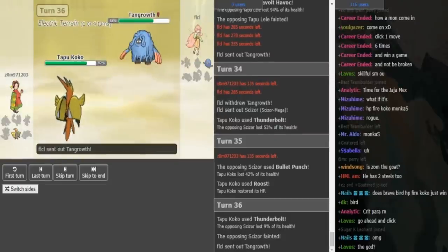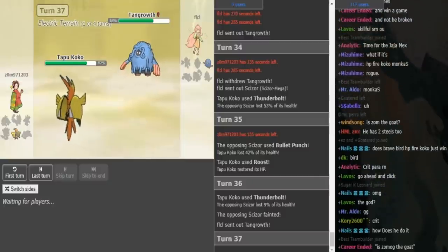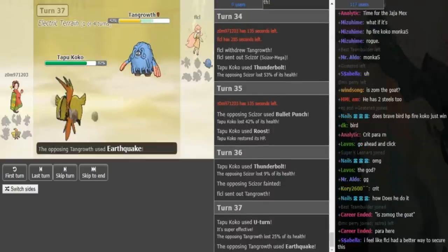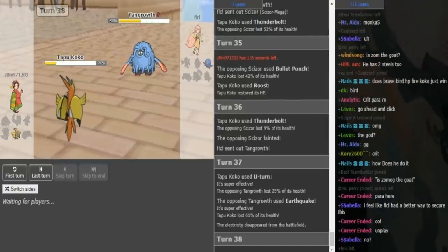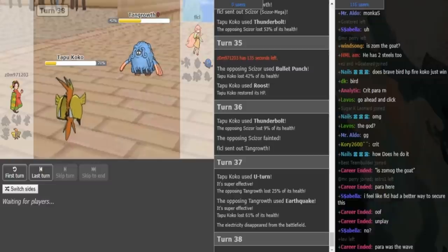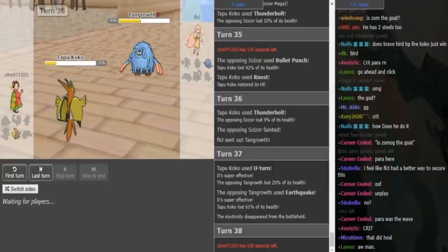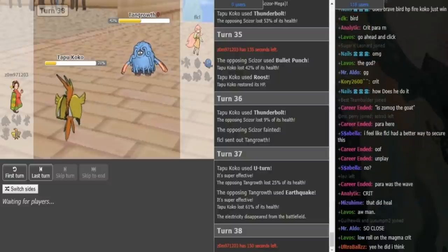His only way of winning now is para-fully paraing the Tangrowth because FLCL is just gonna click Leaf Storm with the Tangrowth, which should do like 60% to the Koko. Koko goes for U-turn. I guess U-turn crit might have been able to do it, but I think T-Bolt is what he should be clicking to get the Para, because that's a higher chance than critting — critting is only about 4%. So Tangrowth is gonna click Leaf Storm again and unless Zomok gets some crazy hax, FLCL is gonna take this game for Team Canada.